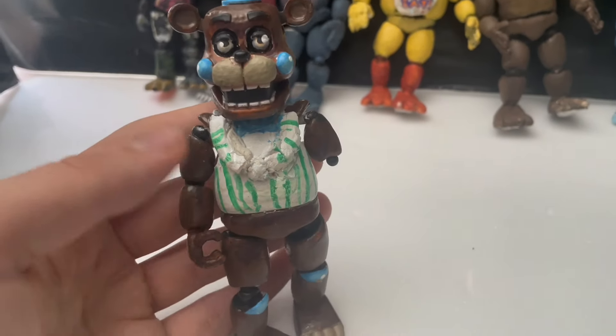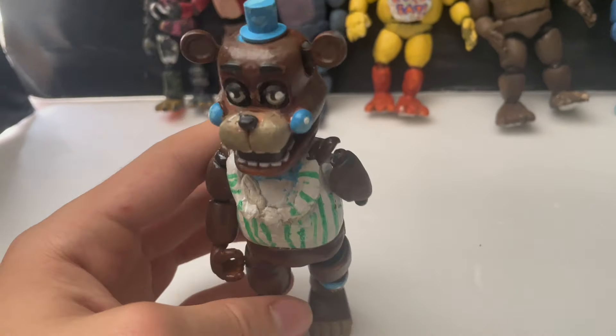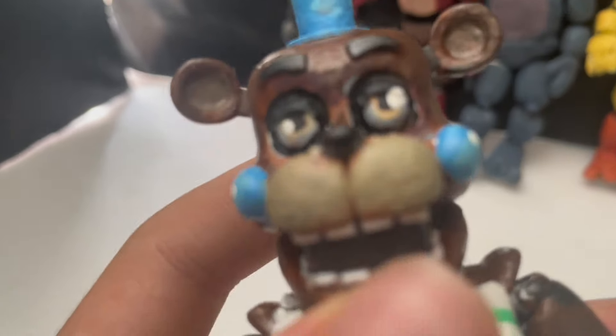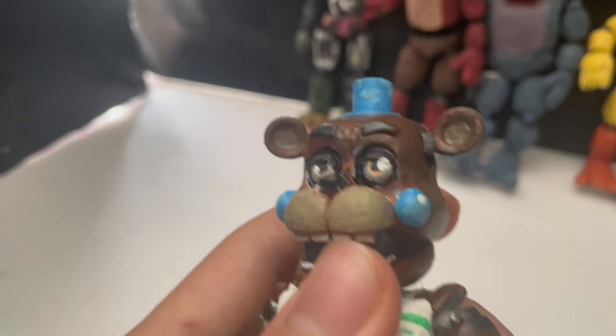Next I made Carny from FNAF Help Wanted 2. His hand's joint cracked so I'm not putting it on right now, but here he is. I just used the Rockstar Freddy figure and sculpted his vest on. I used Posca markers a lot on him and I think his eyes came out amazing - they just look so good.